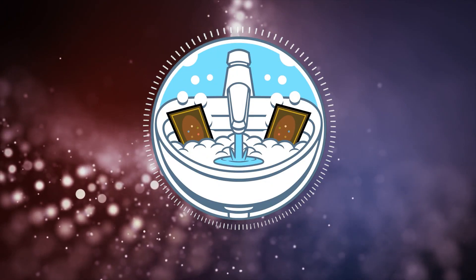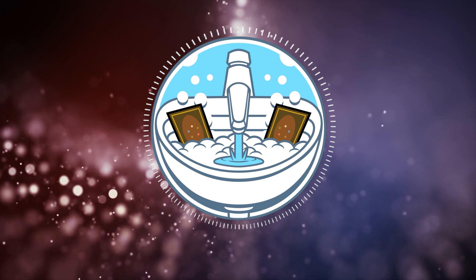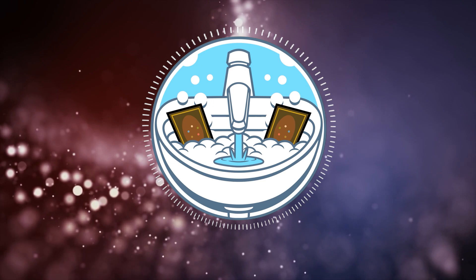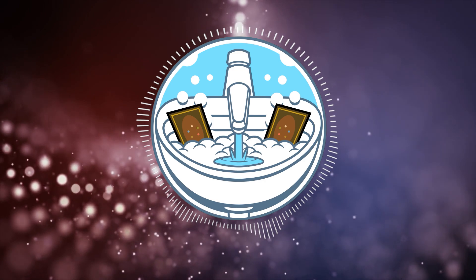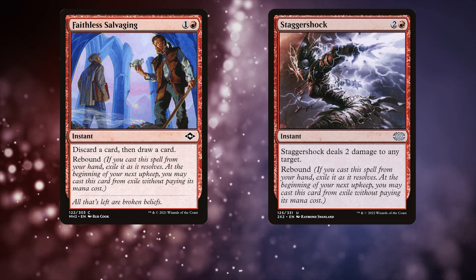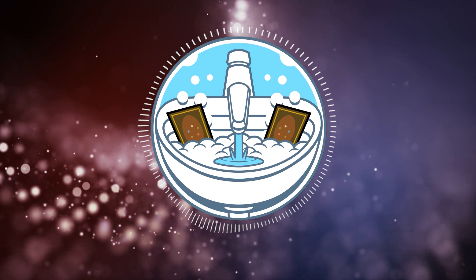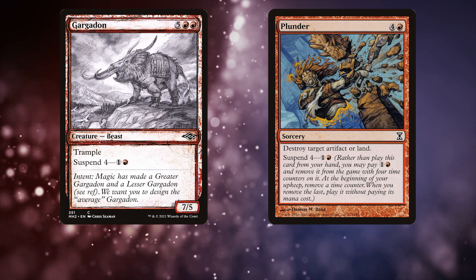The biggest difference between the EDH and PDH Impulse Draw packages is repeatability — not a bad thing, just something to keep in mind. The core differences between the PDH and EDH deck: because of PDH's smaller card pool, there are some mechanics I included that I didn't need to in the EDH version — Rebound and Suspend. The Rebound cards are Faithless Salvaging and Stagger Shock; I wouldn't touch these for EDH, but in PDH they do their jobs well. The best red Suspend cards are Wheel of Fate and Rousing Refrain, but those are too expensive for a $50 budget. In PDH, Gargadon can be a huge threat, and Plunder is fine removal.